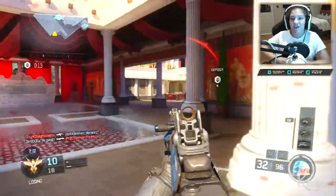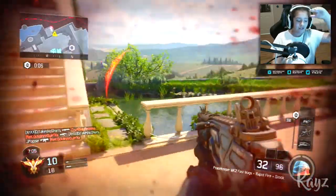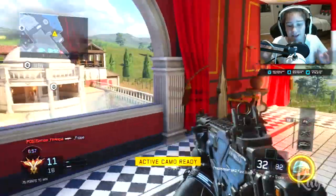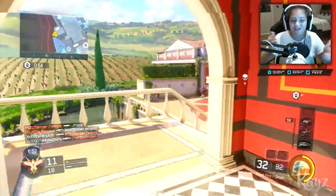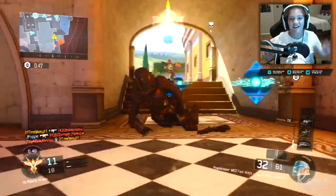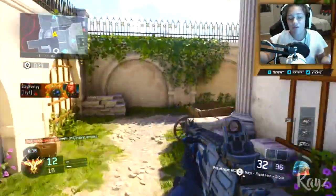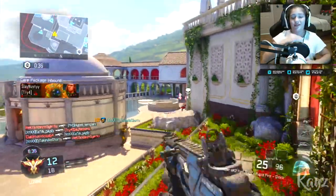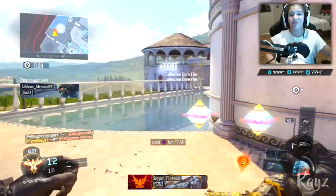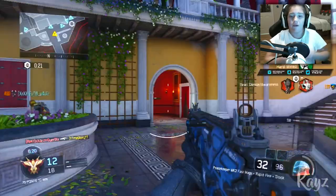Moving back to the HG-40 and FFAR — the best thing on the HG-40 is the range, but looking at damage, fire rate, and accuracy, it's all low. The gun isn't too powerful. Now taking a look at the FFAR, the most notable stat is the fire rate — it's way up there compared to the range. The fire rate is massive on this FFAR. It's an assault rifle, so that's pretty surprising. The accuracy, range, and damage aren't the greatest, but it's a very fast moving weapon, probably one of the fastest assault rifles if you really think about it.